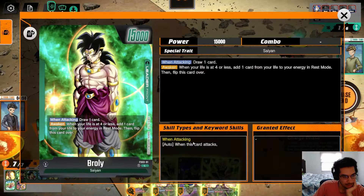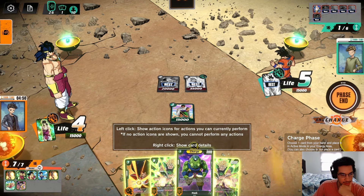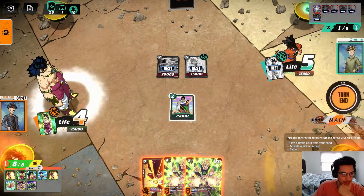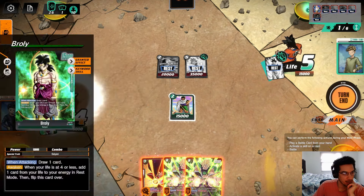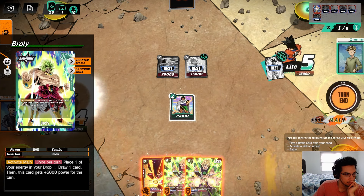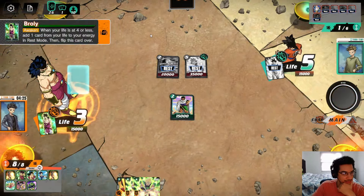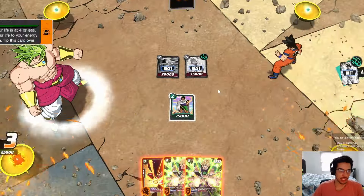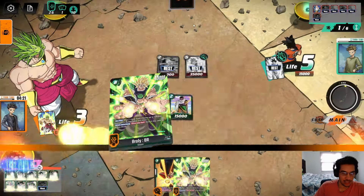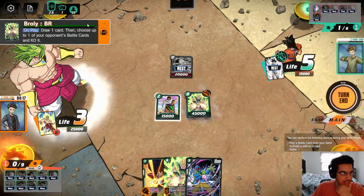Let me check real quick — when can I awaken? Can I awaken during the attack, or does he have to be in main phase? We'll charge this guy. I can attack, draw the card, and then awaken maybe. I think it's fine — we'll just awaken here. We flip this card, get an energy there. Then we'll play the 8-cost Broly. We'll select the energy, kill their big character. Now we can activate my skill — place one of your energies in your drop, draw one card and this card gets powered up. We send this back — we don't need more than 8 energy.